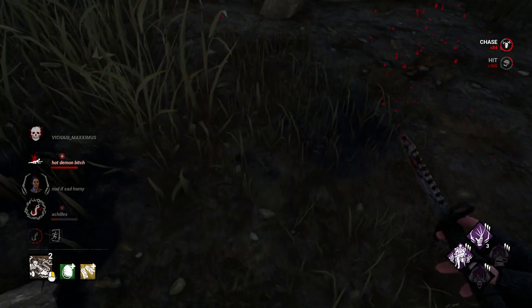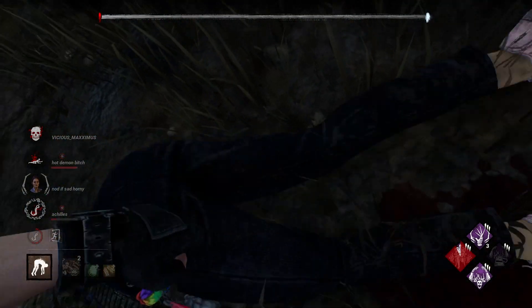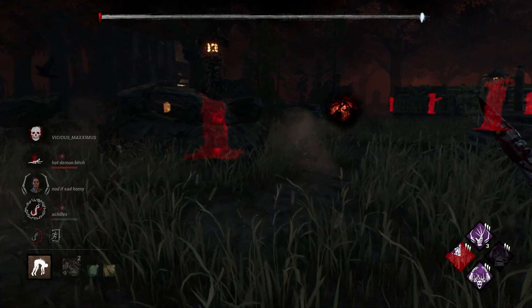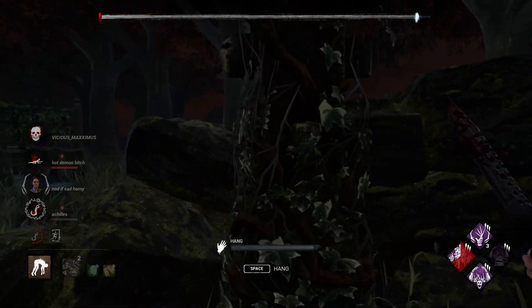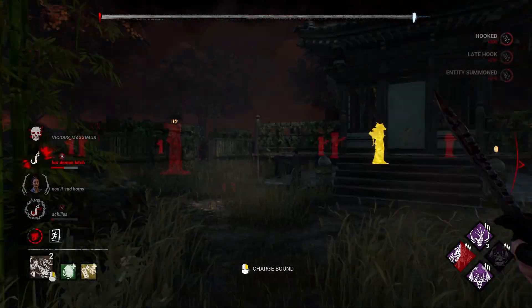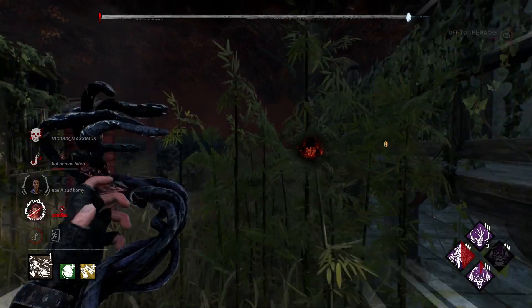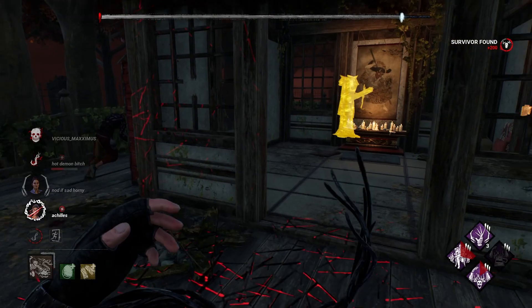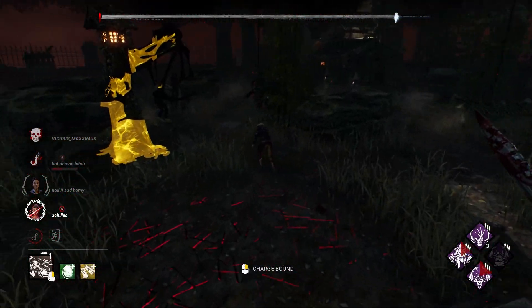Do we have anything over here? No. Right here. I heard somebody breathing. So if they're on that other door, which would be ideal — we're getting a ton of value right now. I don't know why they're not going for the save yet — interesting. There we go. This is where we get that Blood Warden value now.